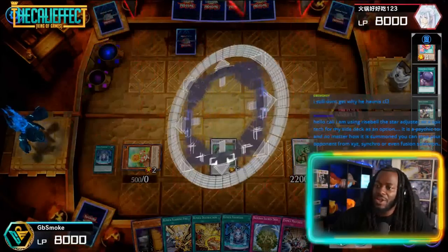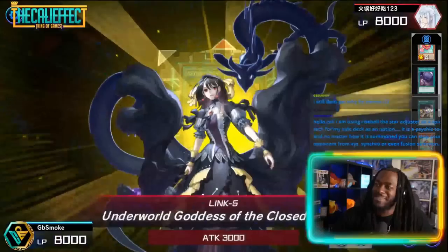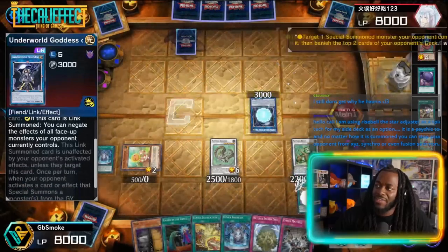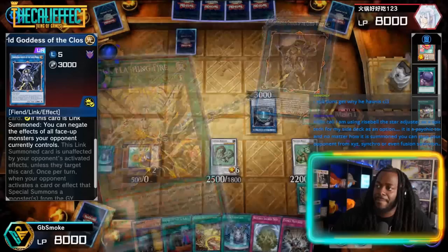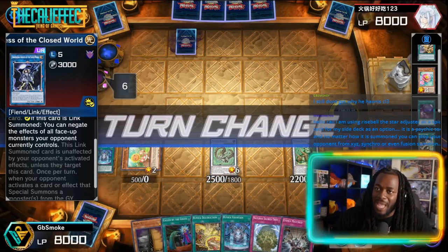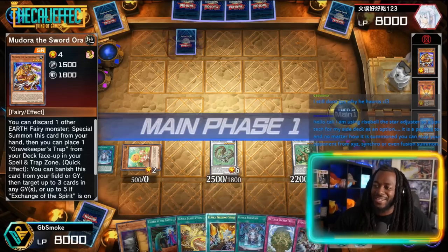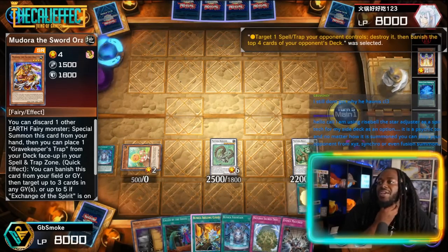Our opponent links off and summons Underworld Goddess — but they didn't use IP, so we activate Runic Freezing Curses to destroy his Special Summoned monster. We draw Call by the Grave. We get rid of another Emadura on top of that. It looks like game but unfortunately it's not — we still have to skip our battle phase.